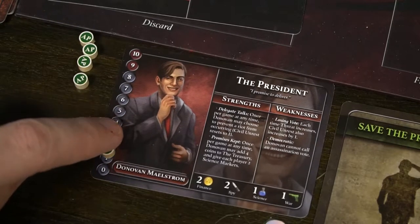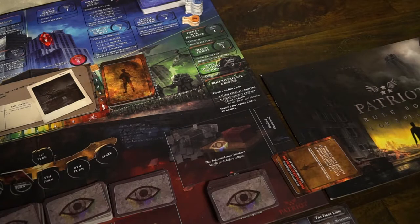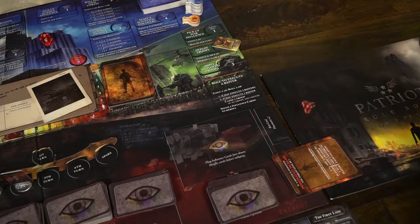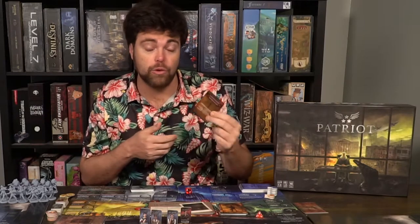Before talking about the end of the round, a few important things. Civil unrest can increase and if it ever reaches its max of five, you draw a riot card. Riot cards instantly give a threat level and are placed on the side of the board. You roll a four-sided die based on player count to add rioters to specific locations. These rioters have to be taken care of — if they're not cleared by end of round, you'll get more rioters added. So it's always good to eliminate rioters as quickly as possible.